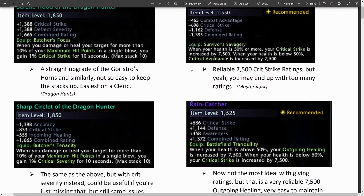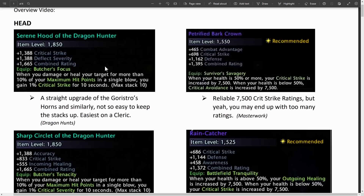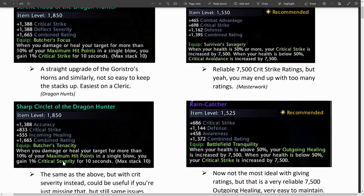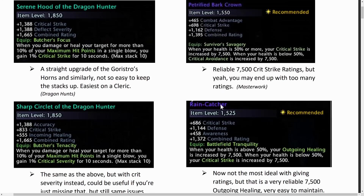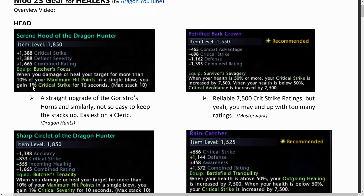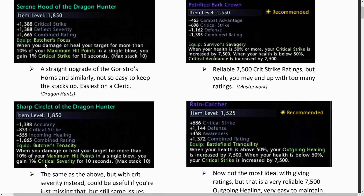With the new mythic gear from dragon hunts we can get the Serene Hood and the Sharp Circlet — these are essentially exactly the same, just one giving crit strike and the other giving crit severity. However, I prefer to go the more reliable route of taking either the Petrified Bark Crown or the Rain Catcher. If you're running with an augment companion like the Ioun Stone or the Polar Bear Cub, you might not need those ratings, and going with these head pieces for stacks of crit strike and crit severity can be better.